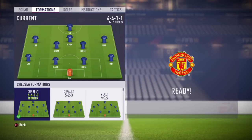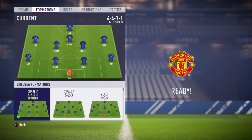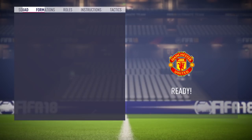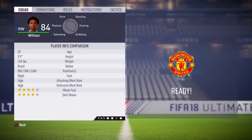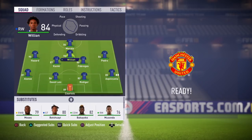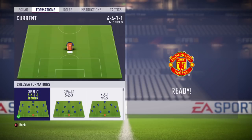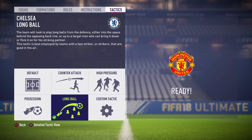The formation is a 4-4-1-1. I've used a lot of formations with Chelsea — 4-3-3, 4-4-2 — but this one I like the most. The main reason is Willian: he's a really good attacking midfielder and can play at right wing, right midfield, or as an attacking center midfielder. I placed him there in FIFA 17 as well and really liked it, so if you haven't tried it yet, please do — you'll be surprised.